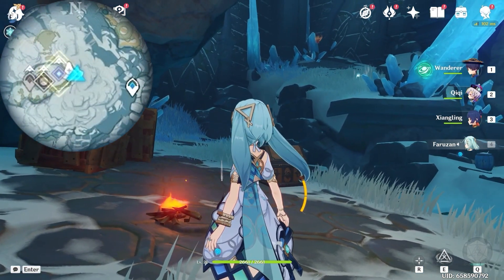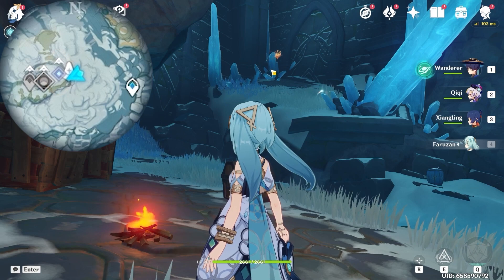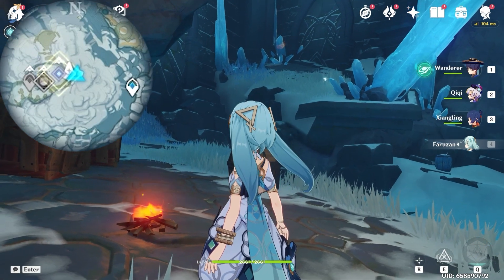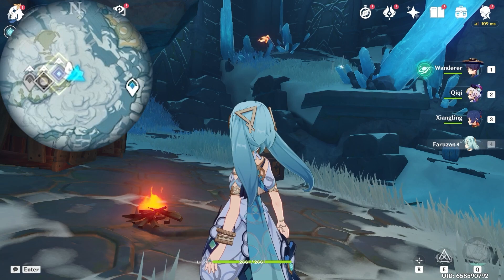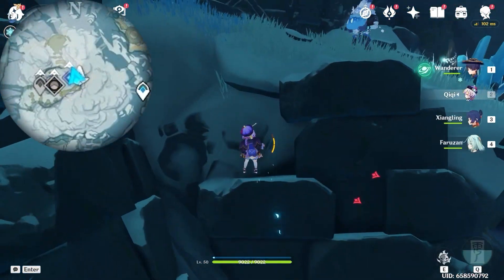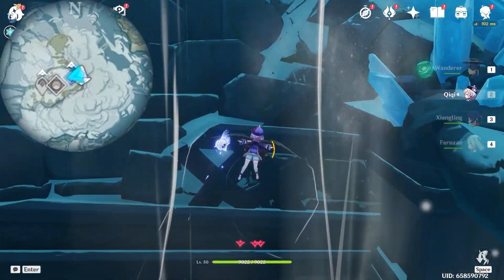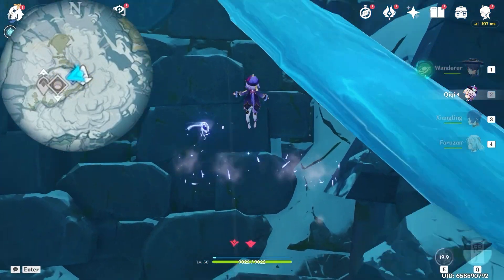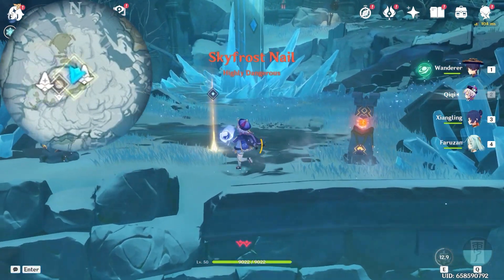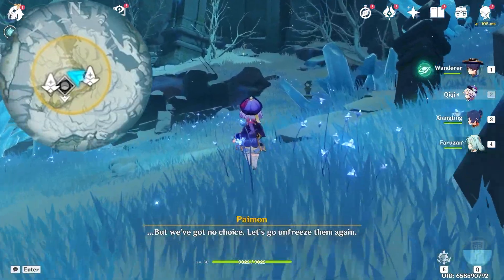Come up here near the fireplace. Look towards west, left side on the minimap — you will see a Seelie and also an Anemo Grana. Here we are going to need an Anemo character to activate it, so switch to Kaeya or any other Anemo character first. Use an Anemo skill and a wind current will be generated. Let's climb up on this wall and head towards west, left side on the minimap. There you will see a teleport waypoint — let's go ahead and unlock it.